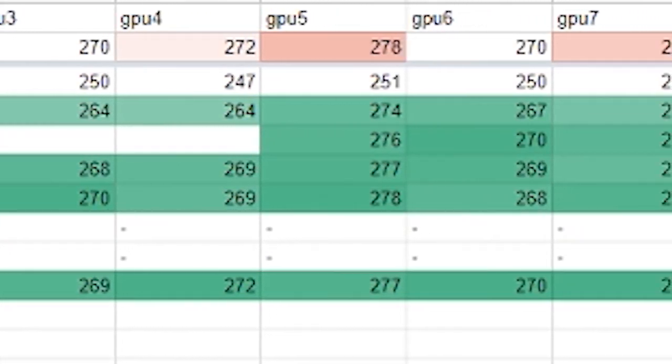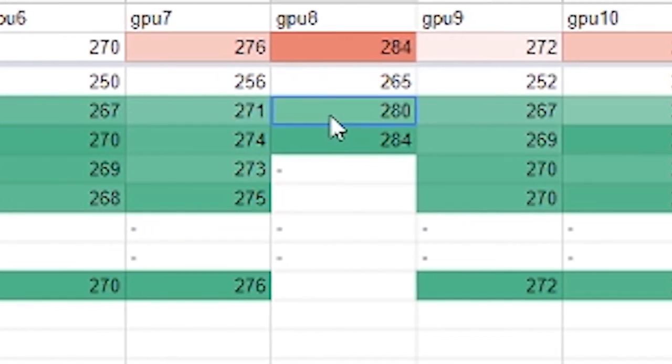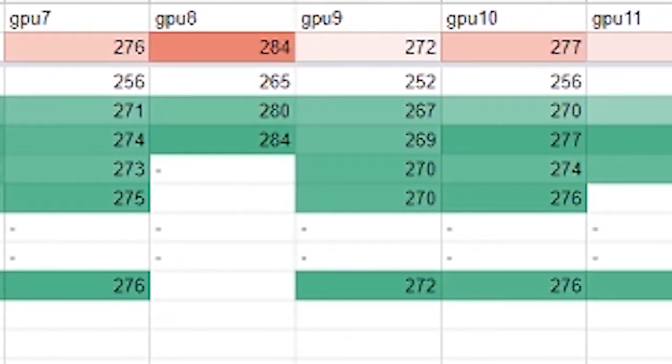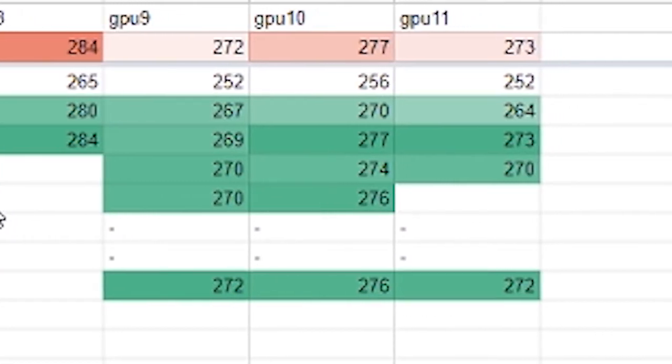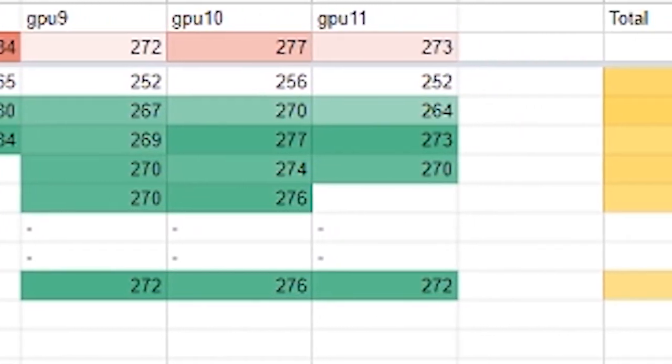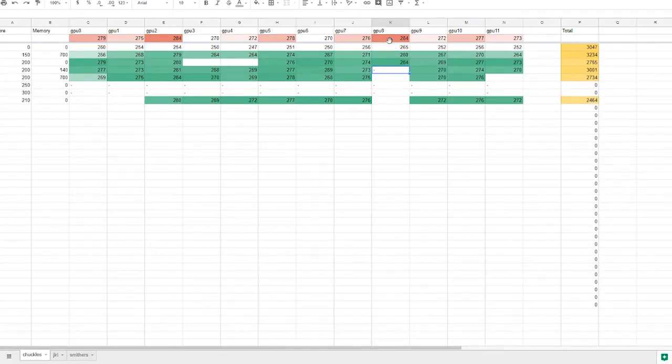You'll also notice that sometimes the same setting for one of the higher cards will do worse. You can see here it's 280 and then this one's 279 — not much of a difference, but when you're trying to get the most bang for your buck, these little differences add up, especially on a 12 GPU rig. If you look at the totals, the setting at 284 total is only 2700, while another is 3000. And if a setting crashed a particular GPU, I just put a little dash there so I know I tried it.